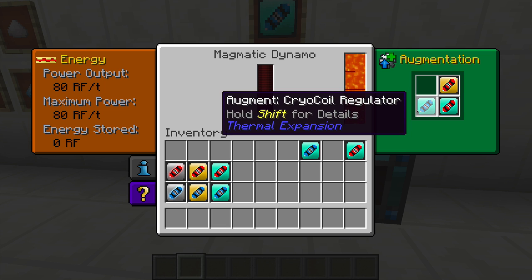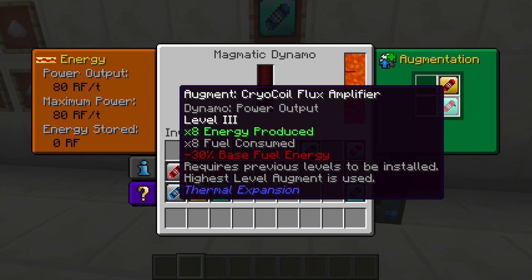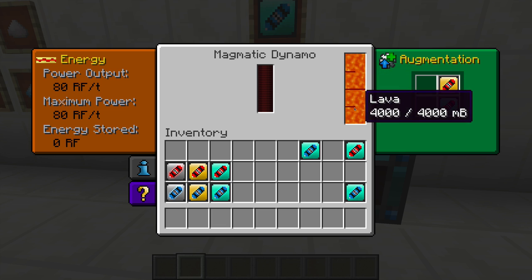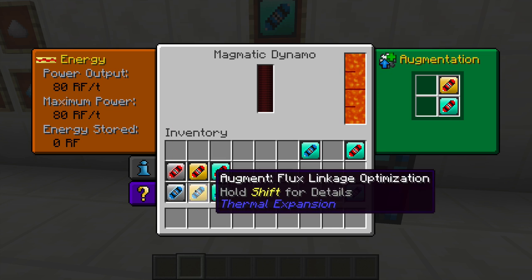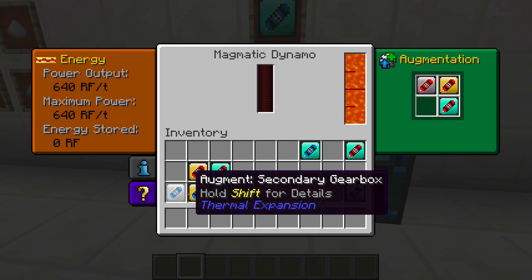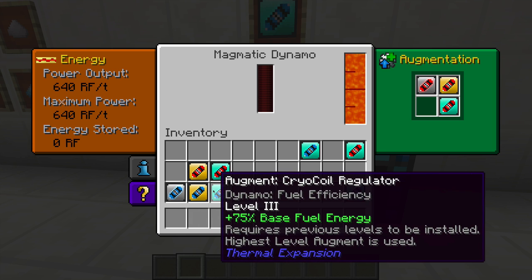The Flux Amplifier requires the previous levels to be installed. The standard output is 80 RF per tick with lava inside a Magmatic Dynamo. With the level 1 upgrade installed, you'll see a noticeable difference — it cranks up to 640 RF per tick, which is pretty significant. The level progression goes: level 1 adds 160, level 2 brings it to 320, and level 3 brings it all the way up to 640 RF per tick.